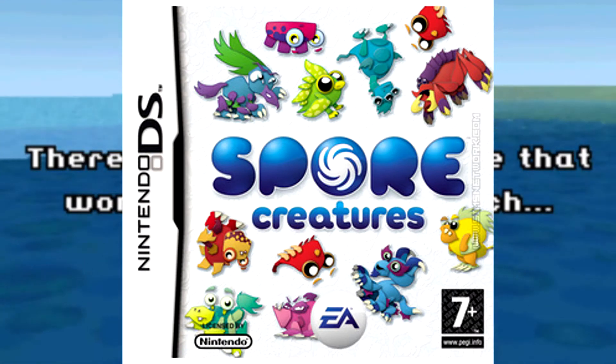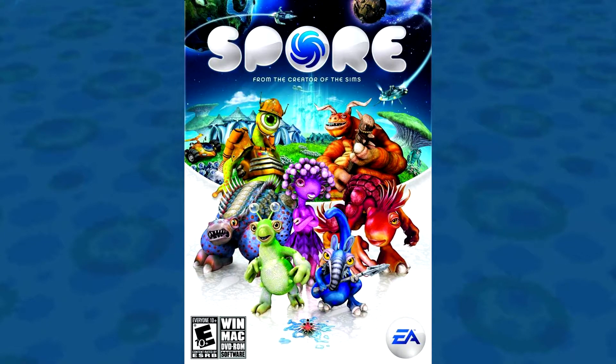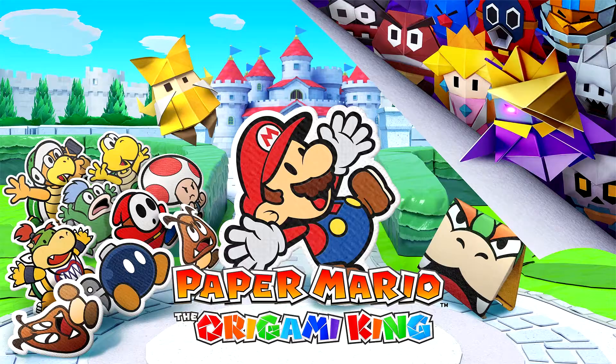Spore Creatures is a handheld spin-off of Spore developed by Griff Knight Games that was released on the same day as its PC counterpart. This game takes the creature stage of the main Spore and turns it into an RPG sharing a similar art style to Paper Mario.